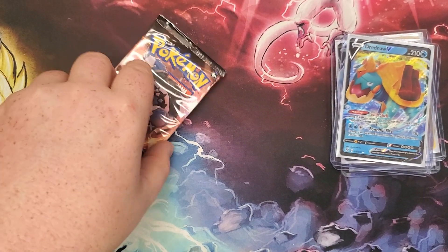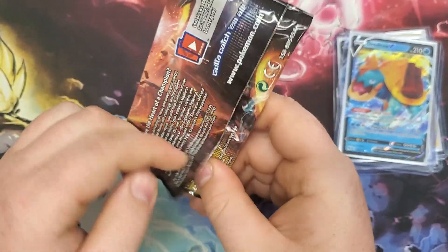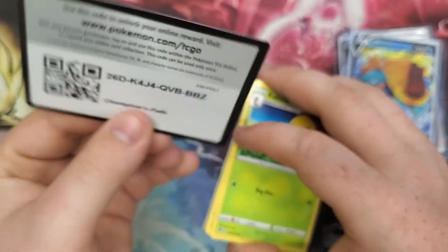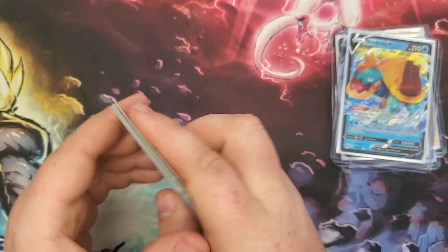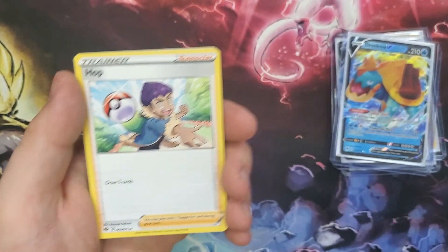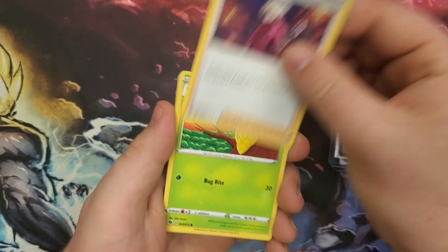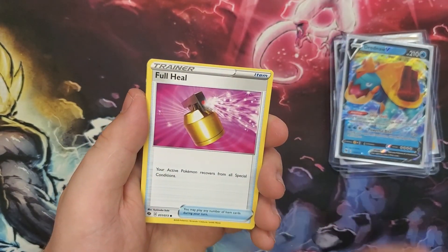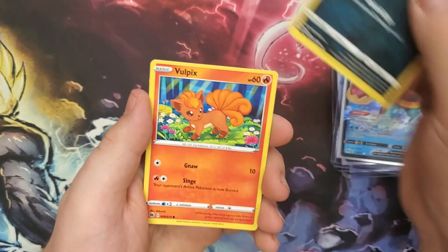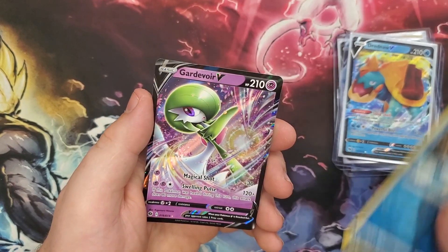Last pack is an Obstagoon Pack. Code card keeps coming out upside down. Four from the back: Fighting Energy, Hop, Team Yell Grunt, Beedrill, Kakuna, Purrloin, Full Heal, Glimwood Tangle, Vulpix, Reverse Carvanha, and a Carnivore V.